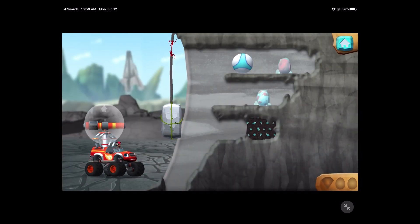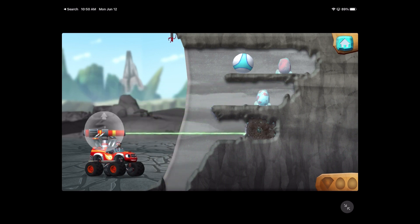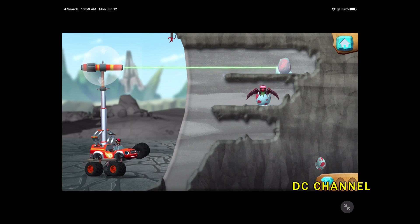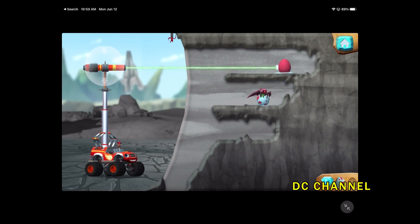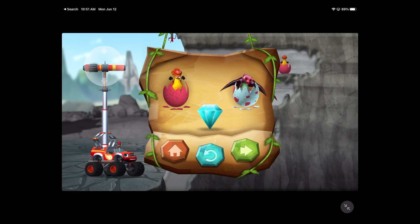Aim the laser at the red frayed part of the rope to cut it and drop the rock. You rescued two baby dinos and you found the hidden prehistoric gem!